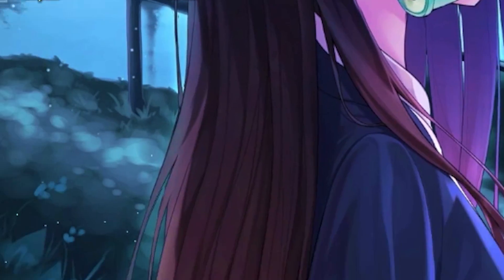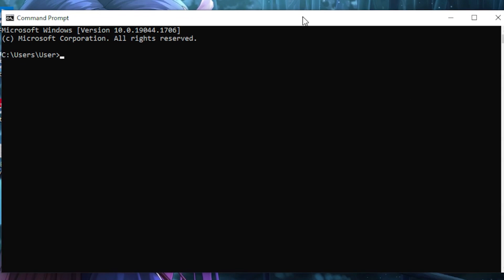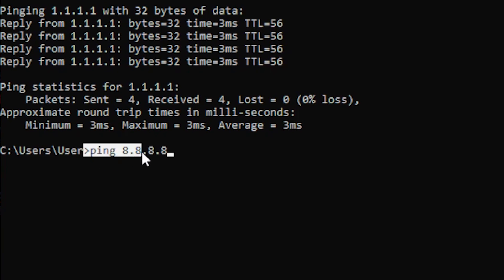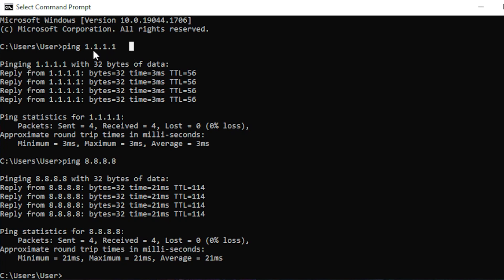For the first step, head over to your Windows search bar and type out CMD, then run the CMD program. What you want to do is type out this command and hit Enter, then type out this second command and hit Enter as well.